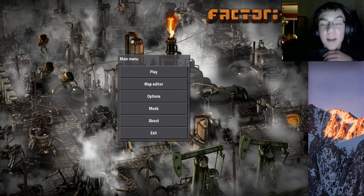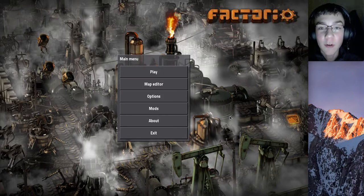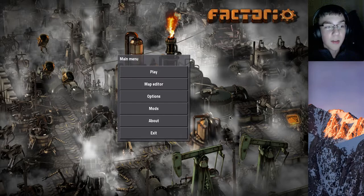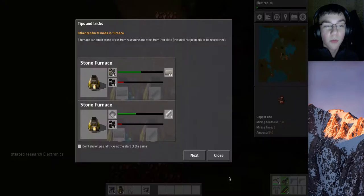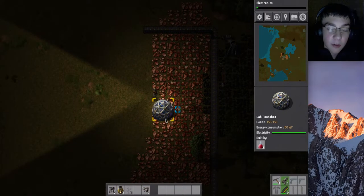Hello guys, this is Blockius here, and today we're playing some more Factorio. If you watched the last episode, you can tell that we made a lab. So we're going to be using that lab to create new items, and hopefully make an automated system where it auto-manufactures science packs and puts them into the lab.